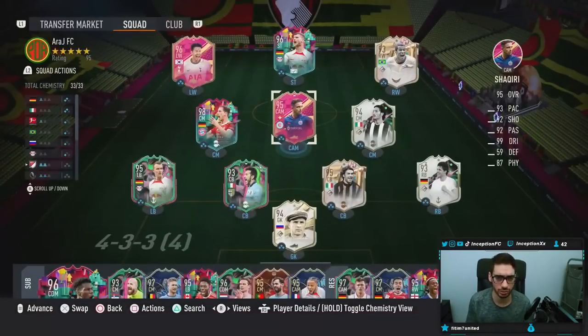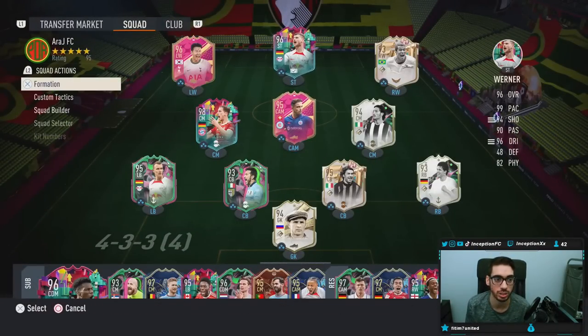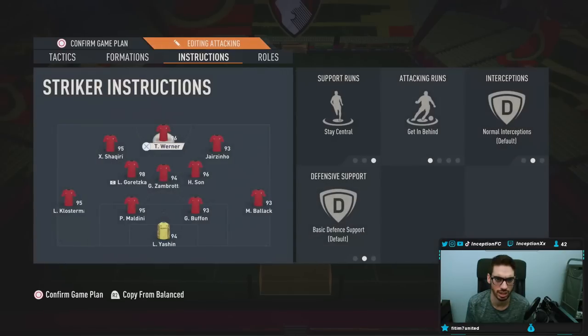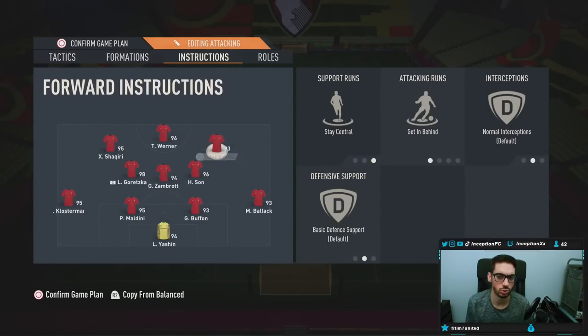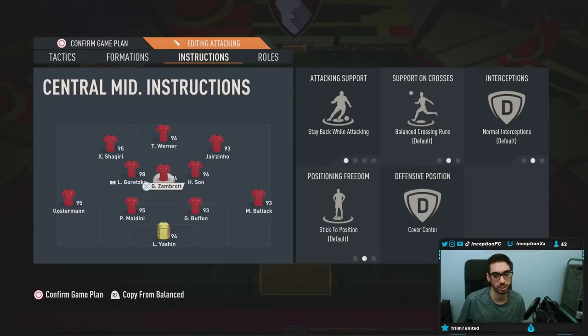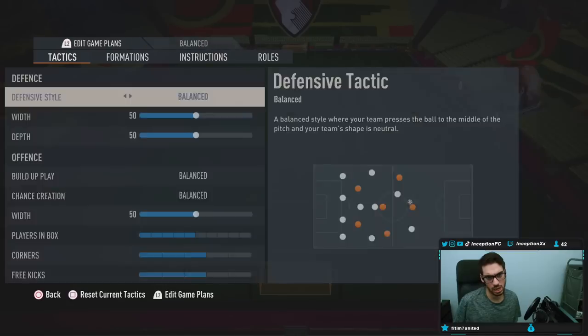With Shaqiri, with the way this team is formatted, the way we can use him is going to be like this. We'll use him in a 4-3-2-1, and we'll have Sun playing in the attacking center mid role — cover wing. This way we can test out Shaqiri on that left hand side, switch him with Jairzinho from time to time. Might even put Sun back up top. Let's go see what he's like — hopefully he's a beast.